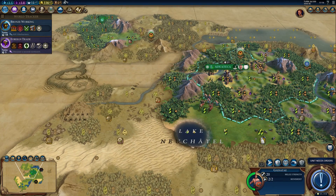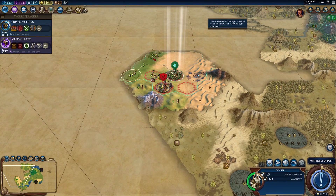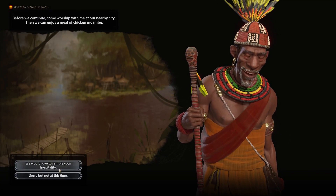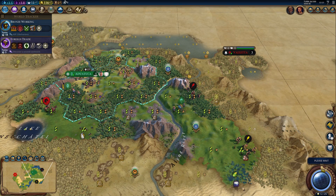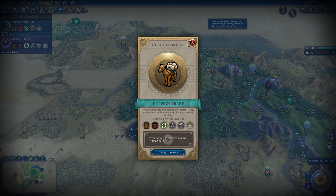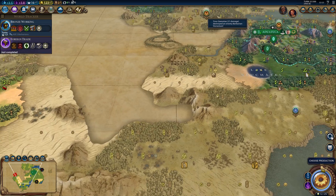Where is the barbarian camp? We will kill this fella — that's good. Still no AI... Okay, never mind — we got Congo. And that gives us the Writing boost. Interesting neighbor. I could try to get religion, since Congo is in the game and they cannot get their own religion. I don't think I will, but it is an option. Let's kill the horseman — that was a little bit risky, but we got him.